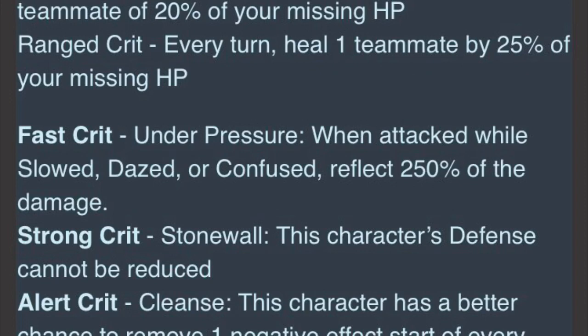Another craft I've been considering is Under Pressure — so when attacked while slowed, dazed, or confused, reflect 250% of the damage. If I were to run this on Dr. Stevens, I think it would be very effective because I would be taunting toons into him. We also have a case where some players still use Priya to daze Dr. Stevens so that he can't use his active skill, along with Jackie leads which provide confuse to begin with. Something I'm curious about — and if someone's able to test this, that would be amazing — is what happens if Dr. Stevens has Under Pressure and goes up against a Jackie team, and your own toon ends up attacking a confused Dr. Stevens? Will your toon receive reflected damage, or will it act like bide, where even if a bide toon takes friendly fire, it releases its bide upon the enemy and not your own team?